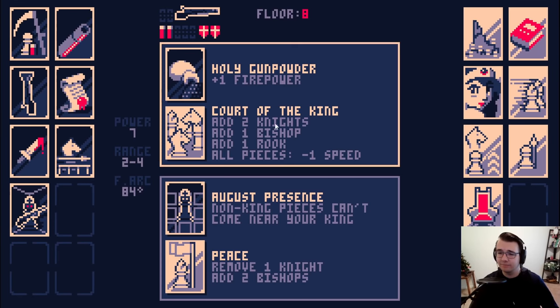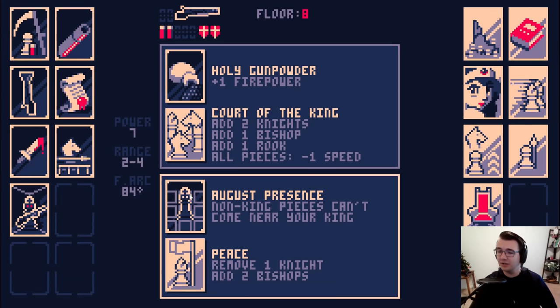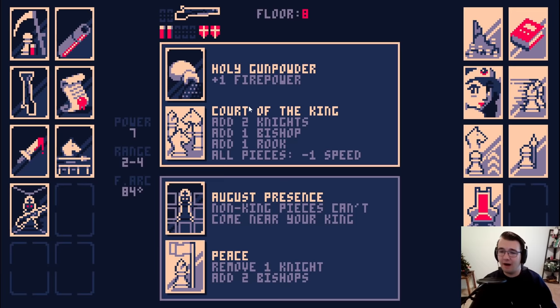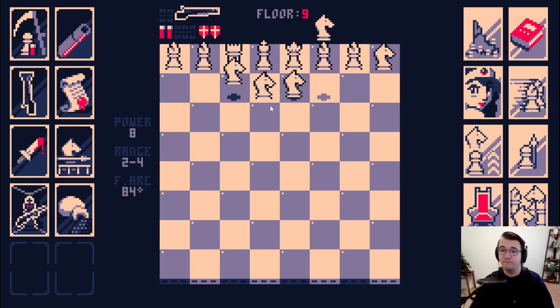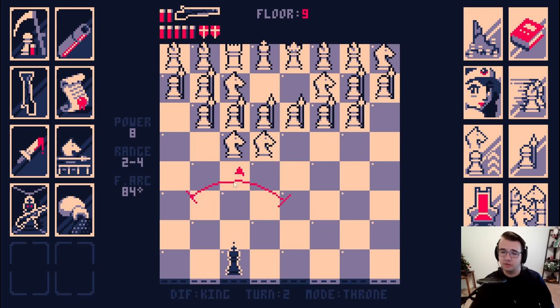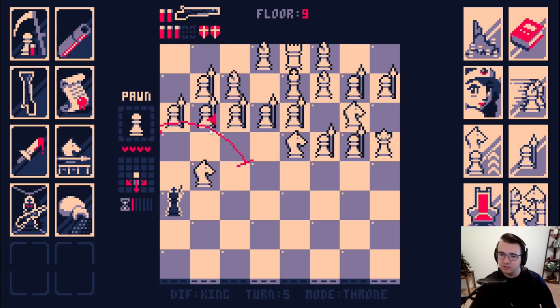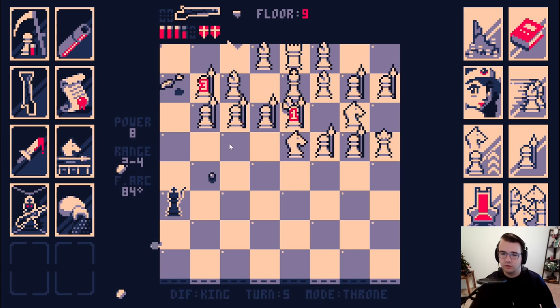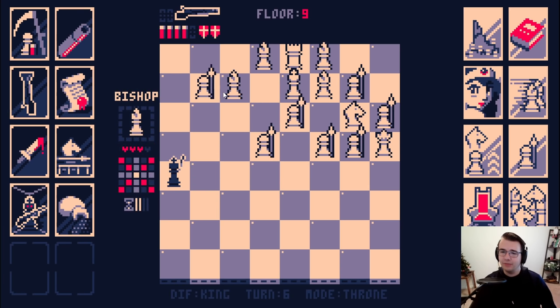The red book is so good with bishops. Court of the King is interesting — I do give a lot of pieces but it's effectively plus two damage, and every piece gets slower. If they're slow and I'm fast, I do well. August Presents might not even be good for me right now since my spread is so wide — I kind of need enemy pieces up in my face. I'll take Court of the King. Those knights are getting in my face — just get them. I need more range. Make sure there are no discovered checks — there aren't. Good.